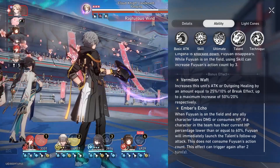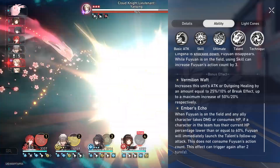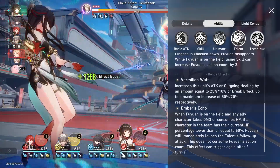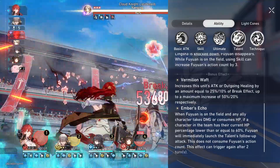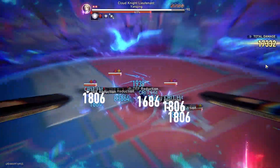For the second talent, it's basically like Luocha's emergency heal, but instead this is from her Fuyuan — which means it's transferred into AOE heal, cleanse, and everything else. So how do you build your Lingsha's relics and planar ornaments?